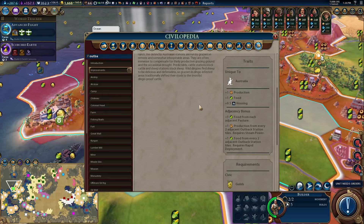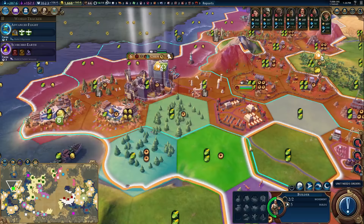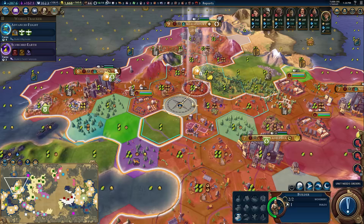I remember now — there is a thing. Additional food and production as you advance the technology civic tree for adjacent outback stations and pastures. Plus one production for every two adjacent outback stations — you need Steam Power for that. And once you get Rapid Deployment, you get plus one food for every two adjacent outback station tiles. So it's just clearly better than farms — there's no reason to ever build anything else.